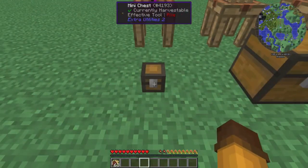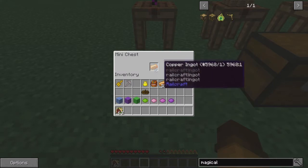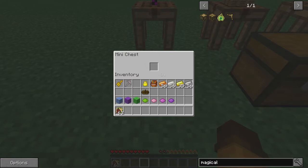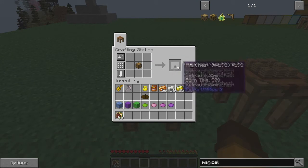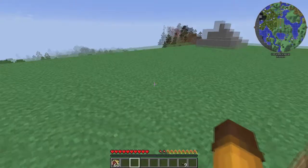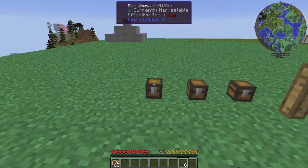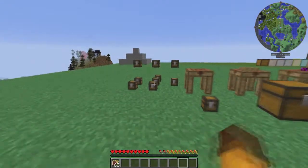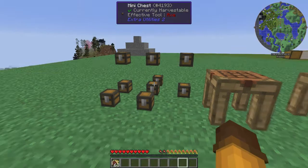We're gonna start over here. This is the mini chest — it holds one item, or well, one stack of one item, but that's it, nothing else. To make this you just need a regular chest, and then you can make nine mini chests. I've seen them set up kind of like this before. You could have like a whole pot of them or something. You can do whatever you want with these, but remember you can only have one stack of items in each one, so they're kind of useless.